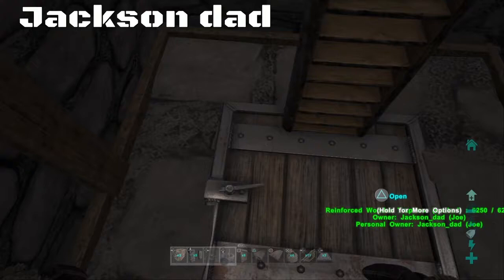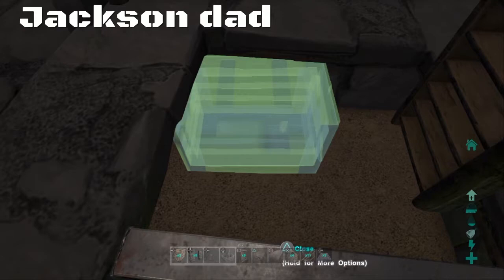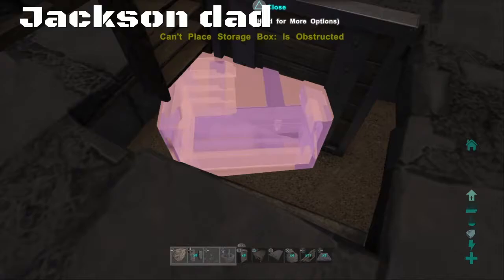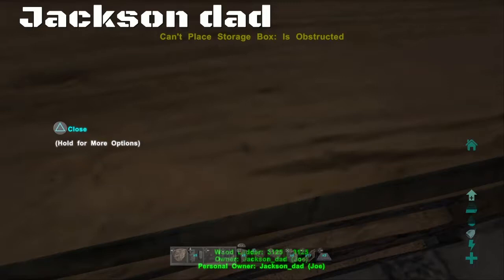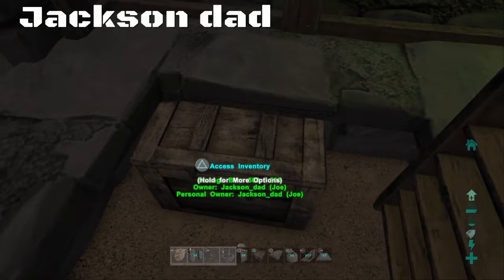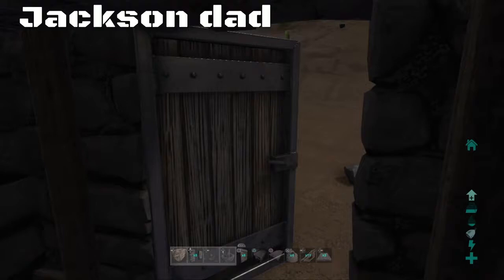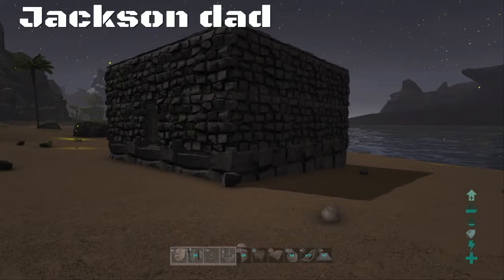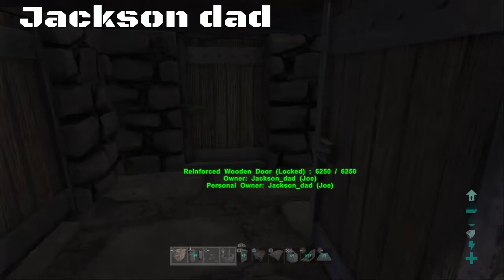If we go down here, you can fit multiple chests down here — you can fit two of them right there to put all your metal and valuables in there. This is what it looks like from the outside: small, compact three by three that can fit basically anywhere. And if a raider comes in here — airlock.